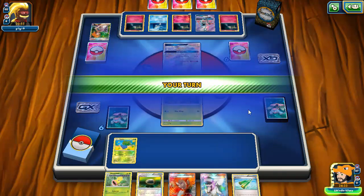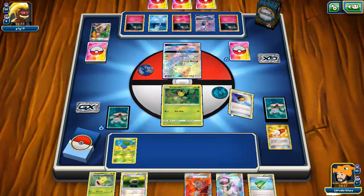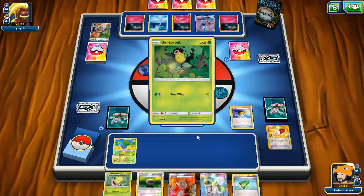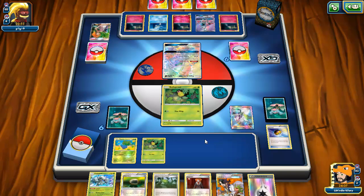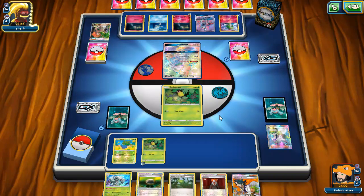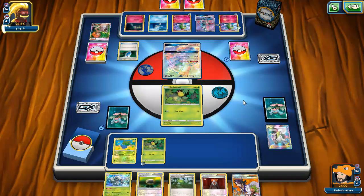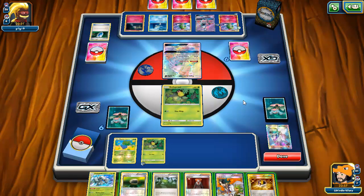We'll see how quickly we can get Vileplume into play because the item lock can really screw Gallade over when they only play about four energies. My opponent grabs a Brigette. I'm going to get a DCE down but I'm a bit scared of them attaching a DCE to the active Tapu Lele. I'll just grab a second Bellsprout for now. We check the deck — one Vileplume is prized but all four Forests are in the deck, which is good. My opponent might be dead drawing — they played a VS Seeker for Brigette, which they can't even use. We top deck an Ultra Ball.